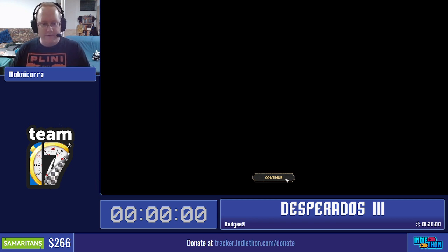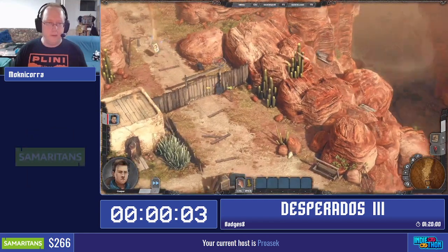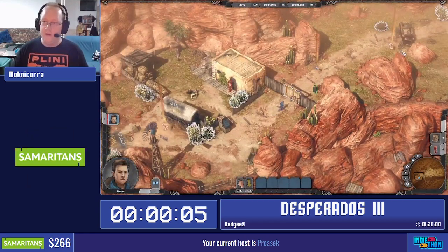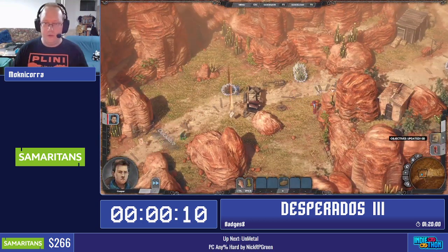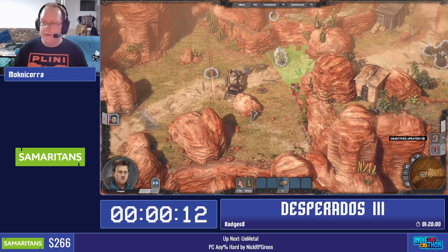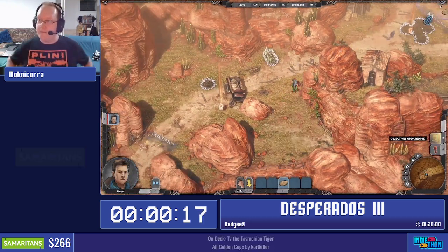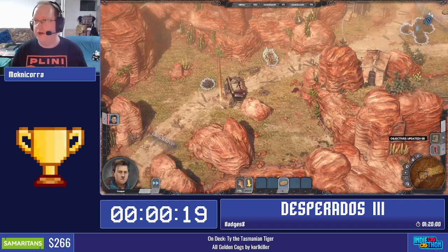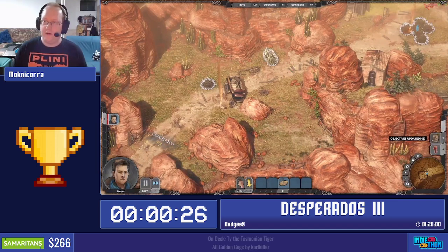With that being said, we will start in 5, 4, 3, 2, 1, start! Alright, so this is the prologue tutorial mission. The camera is locked in certain areas, which is kind of a pain because we want to hit things at the very edge of the screen, like this horse right there. I have to wait for the guard to get in position, then I will throw my gun at the horse. And that unlocks the camera eventually.